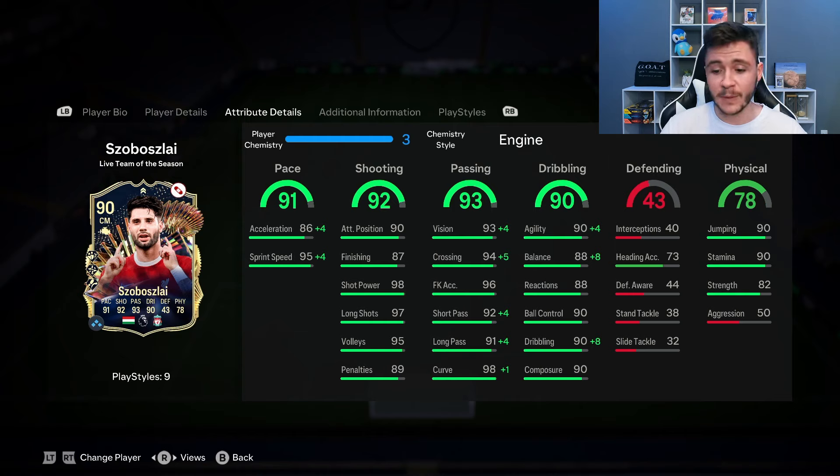The 90 dribbling for the most part was a very good stat, but I think that the upgrade with the engine is very nice and very much needed. 94 agility and 96 balance — he was very quick and swift on the ball. Keep in mind boys, he does have the tall and normal body type, which is a body type that's actually really effective this year in FC24. And last but not least, 78 physical for the card — that's probably the only stat that lets him down a tad bit. He isn't very strong on the ball.